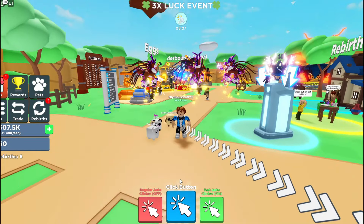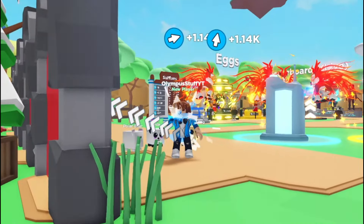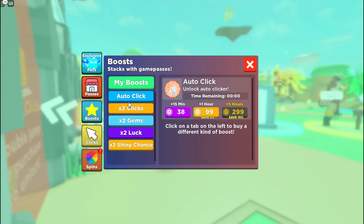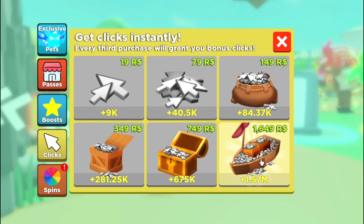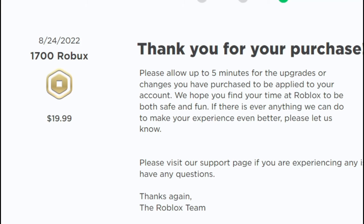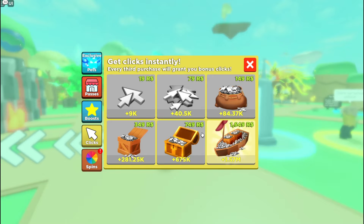We just got to keep on clicking everybody — don't stop clicking that like button, and don't stop clicking that subscribe button. Using the boost, if we have boost that's going to help us a lot. Times two clicks already bought, auto click we have. You can buy 1.5 million clicks — that is expensive, but let's do it. Such a pay to win game, but that's cool. 2,000 Robux, and let's see what's the smartest thing we can buy.